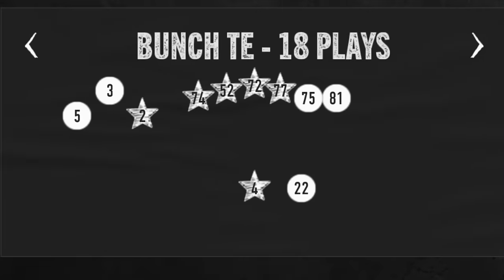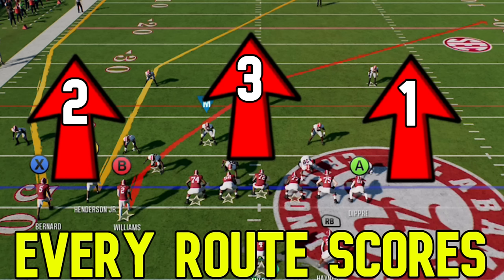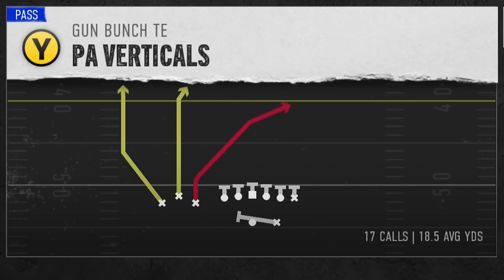Next up, I'm going to show you guys a play out of my Alabama offensive e-book. The Gun Bunch TE is one of the best formations in the entire game, and I already broke down this entire play in a full-length video, where I showed how to score a one-play touchdown against every single defense in the game with the PA Verticals play. If you guys want to see more one-play touchdowns from this play, I'll have a link in the description below and on screen at the end of the video, so stick around for that.